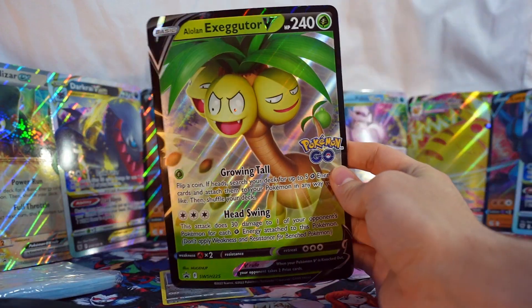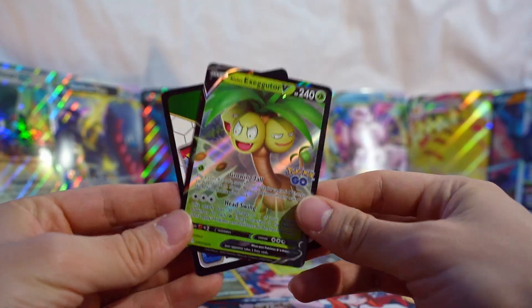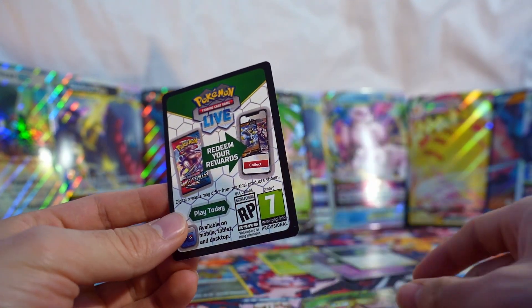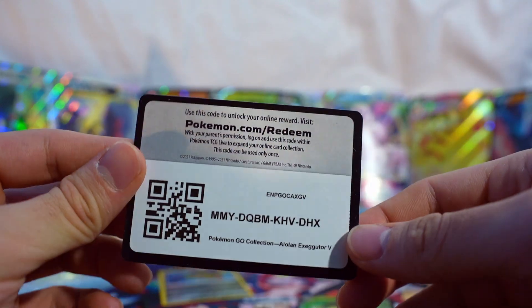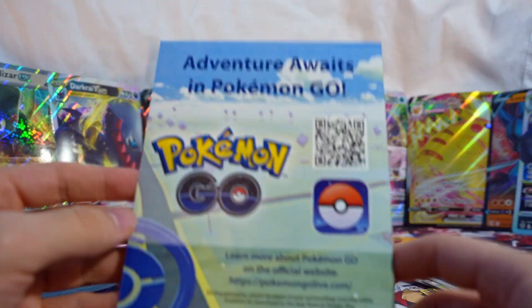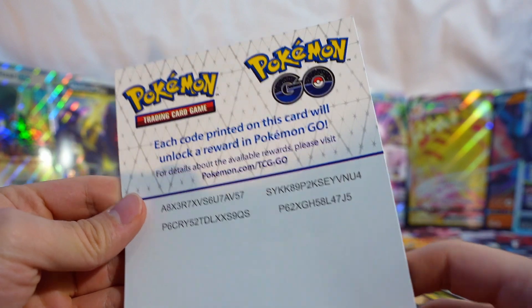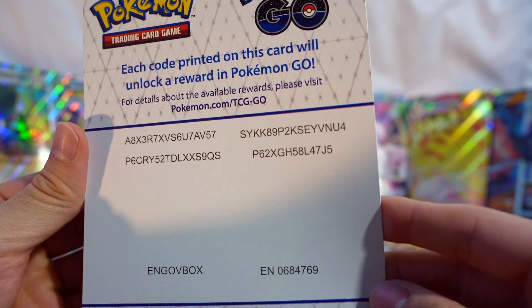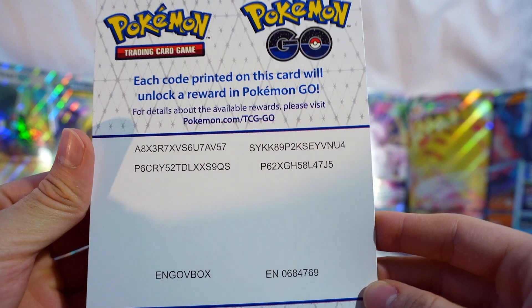Here's the huge card that comes with it - I actually like this one, it's pretty nice. And here's the promo, same as the huge card with the little Pokemon GO logo. Here's the code card if someone wants that, and it also came with some Pokemon GO rewards codes - if someone wants to use these codes, go ahead.